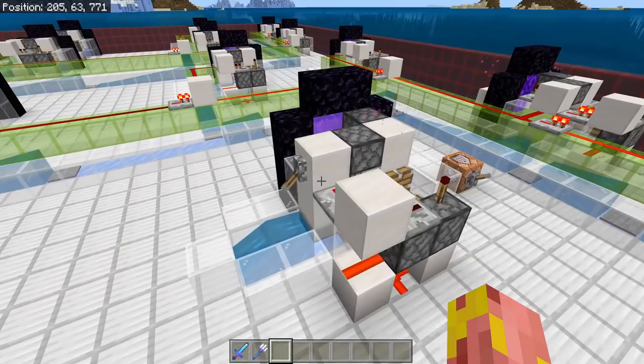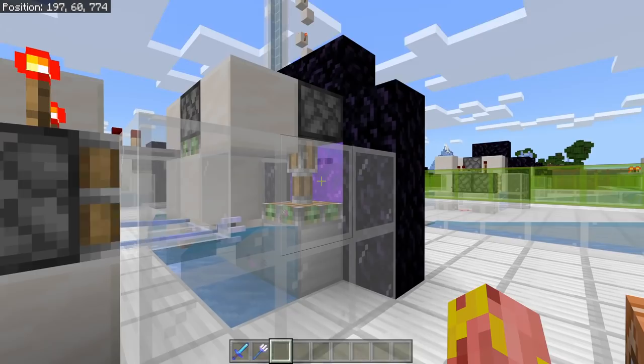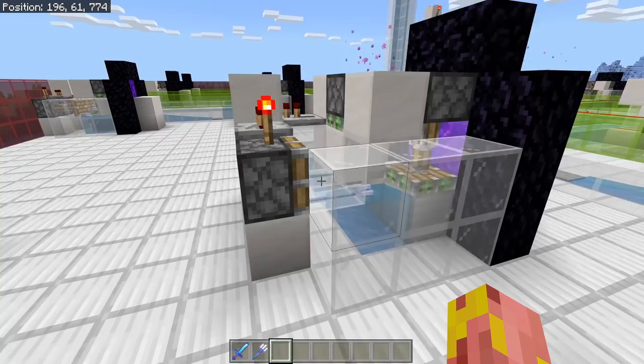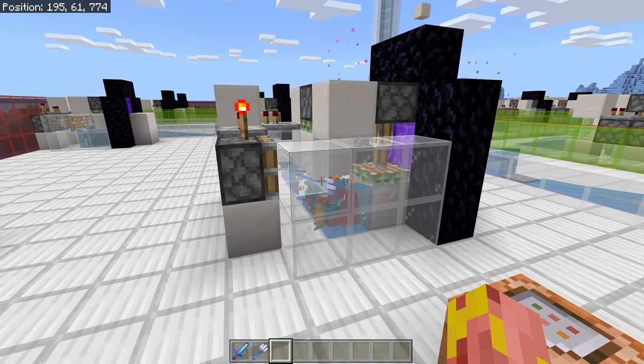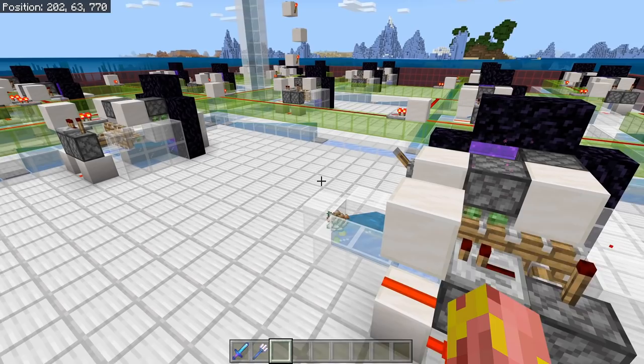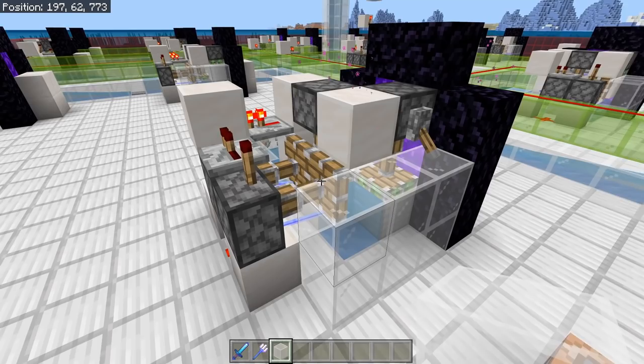When you send a signal from your AFK platform to all your different kill chambers, it switches the cell to state number two. It blocks off the nether portal so guardians can no longer go to the nether, opens up the secondary channel, and turns on the trident killer. Whenever your guardians spawn in, they get obliterated by the trident killer and die within two hits, dropping all of their experience and loot into a water stream which is then sent to the central collection system.